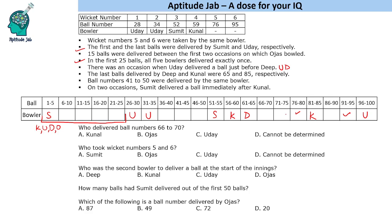This information can help us find who took wickets 5 and 6. Uday has bowled in the first phase — max 20 balls means you can bowl four times — so Uday has bowled twice in the 26–35 phase and once in the first 25, leaving one more occasion within the starting 25. So it cannot be Uday. It cannot be Kunal because Kunal's last ball is at 85. It cannot be Deep either. So it has to be Sumit or Ojas.